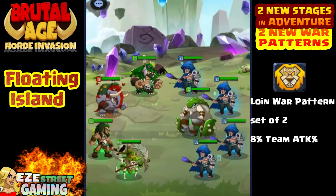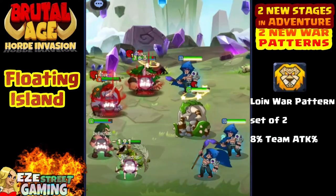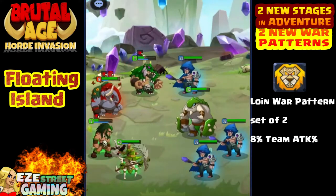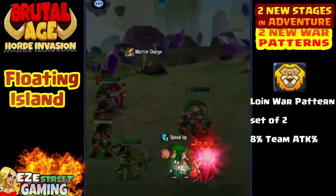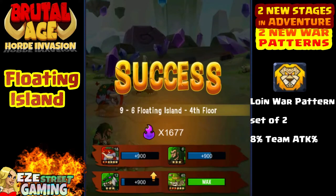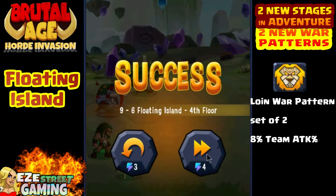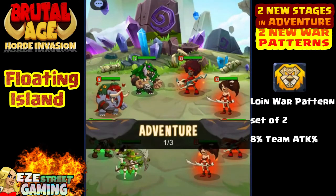I'll explain a little more with the next war pattern because it also is a set of two for a fairly low percentage. There is a way I think you can make a big impact on your team just by combining your team members and the war patterns. You're gonna have to think outside the box and progress as a team instead of just as individual partners.